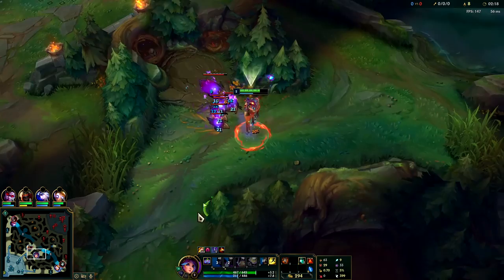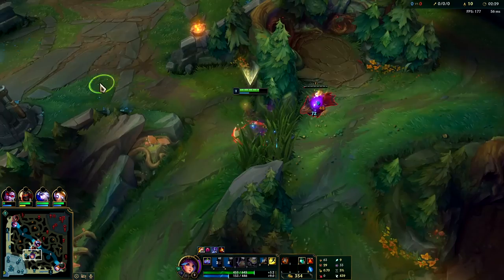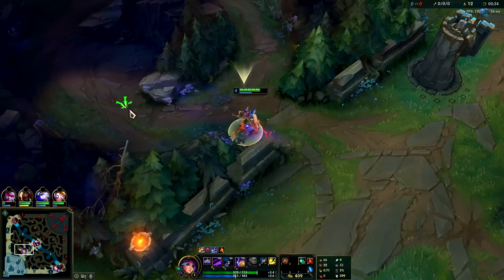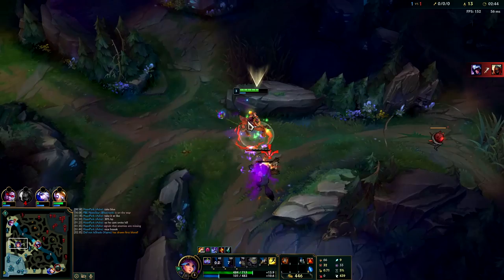Auto attack, Q. You want to try to make sure the majority of monsters can't hit you. Your auto attacks are like Thresh autos and your Q has a lot more range than your autos even have. So just try to take advantage of your slight ranged attacks - that way you can take minimal damage. Zoom over here, auto attack, put out your E. Your E is an AoE slow.